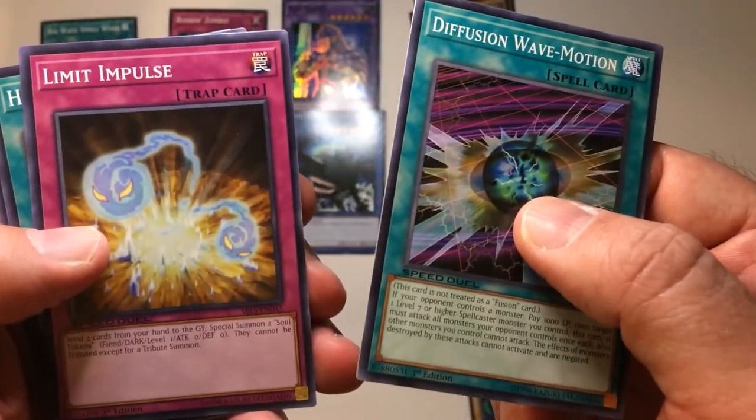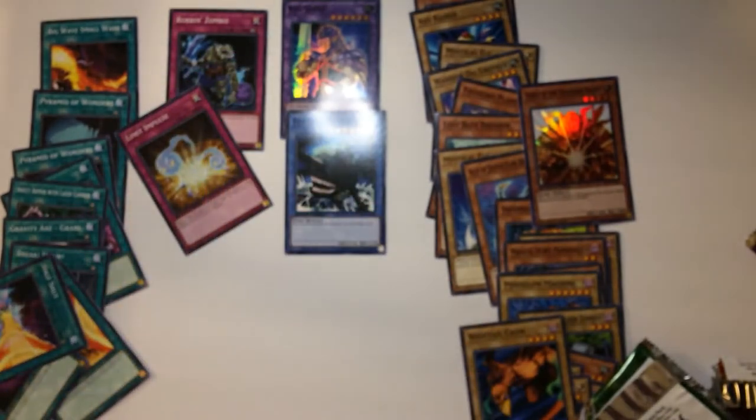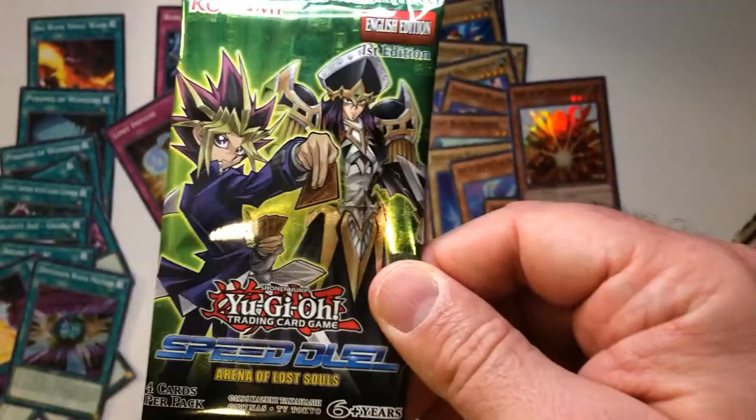Diffusion Wave-Motion, Limit Impulse, Half Shut again, and Snake Rain. Two traps. Well, I think this set's probably the worst. We got one more pack here, we're gonna go ahead and open it.